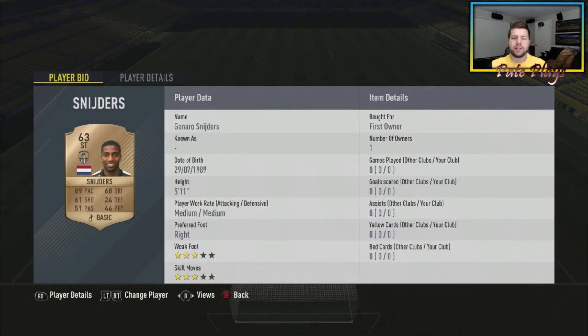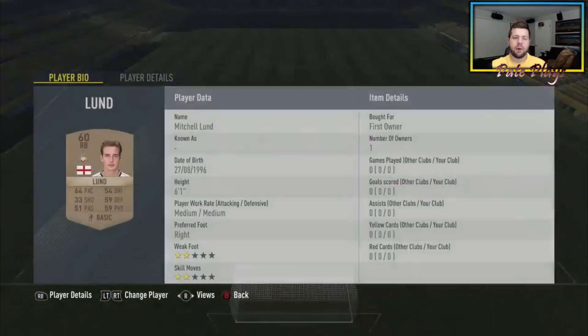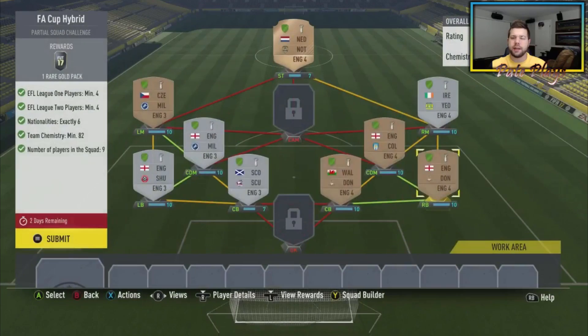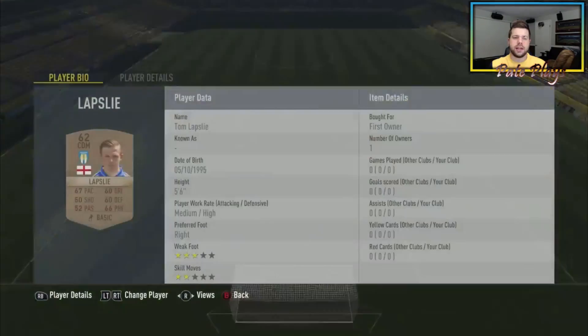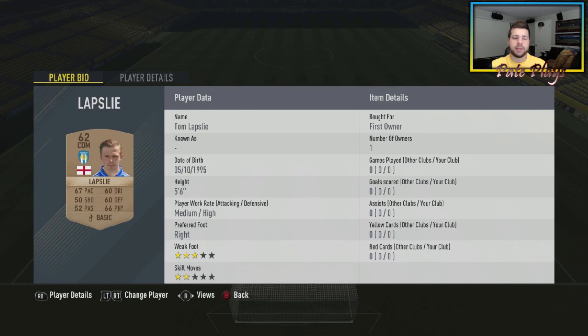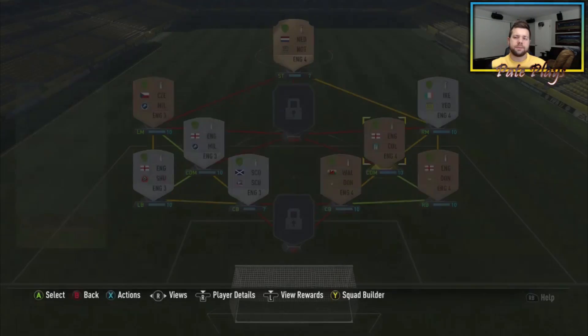Up top we've got Gennaro Sniders from the Netherlands, right mid Kevin Dawson who is Irish, right back Mitchell Lund from England, Joe Wright from Wales at center back, and CDM Tom Lapsley who's English. So we actually have exactly six nationalities — we've met all the requirements for this.